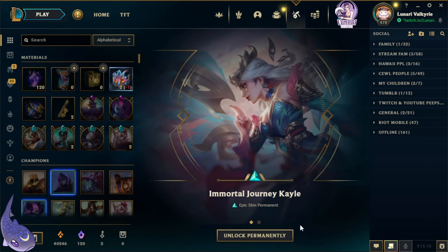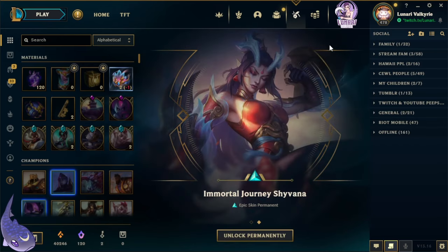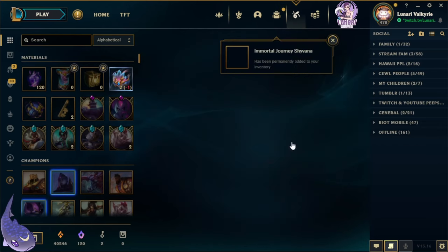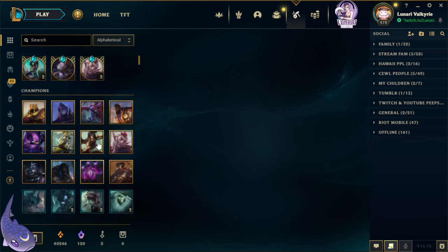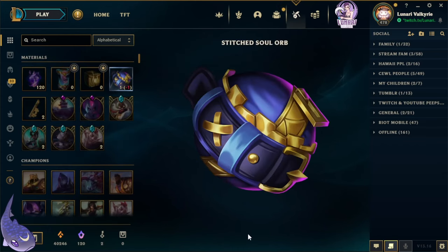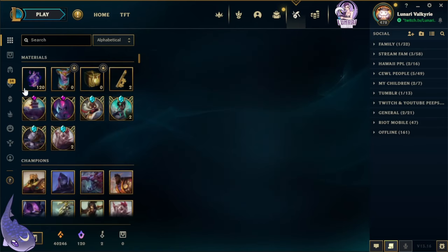We get Immortal Journey Kayle and Immortal Journey Shyvana — very nice! I wonder how many we'll get to reroll. Also, we have one Stitched Soul orb and we got Arcana Shaco — kind of funny, fitting actually.